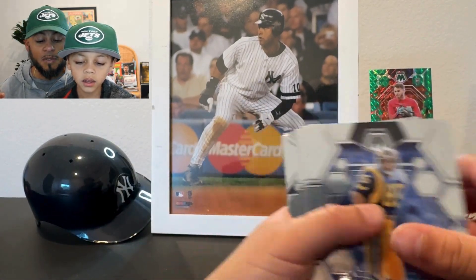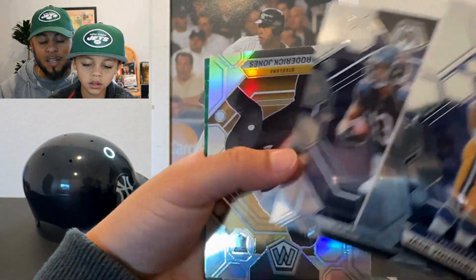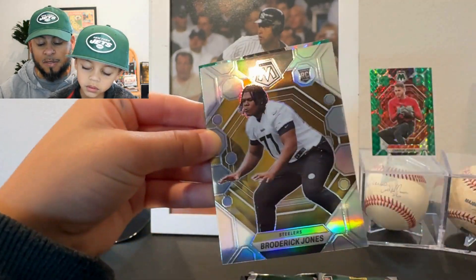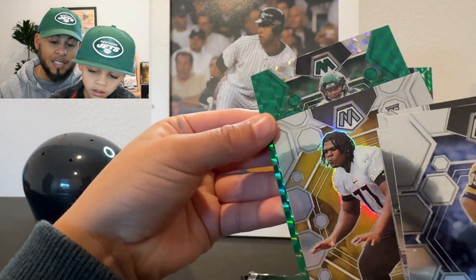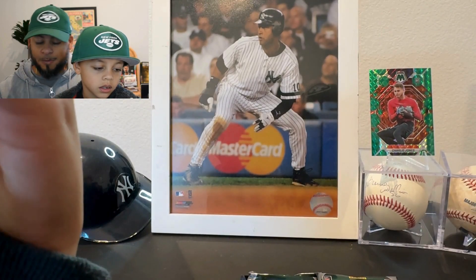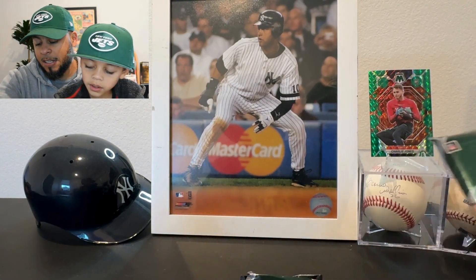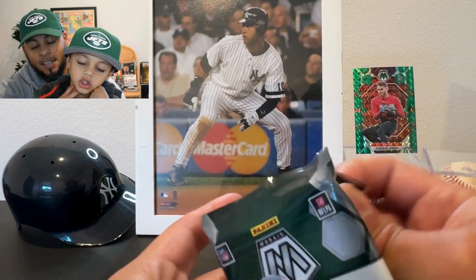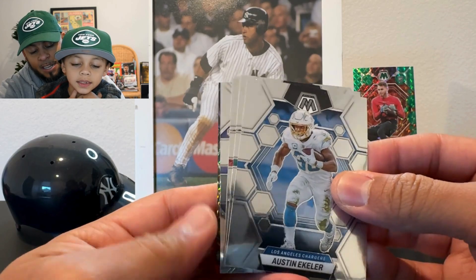We haven't been able to pull a short print out of any of the Mosaic we've opened, but I have seen others pull short prints from blasters for sure. There's Alan Page. Broderick Jones, rookie silver — that's a nice one, he's an offensive lineman for the Steelers. And a color match jet card. Alan Lazard — he was a healthy scratch, he got benched, can't hold on to the ball. He'll do better when A-Rod is back.